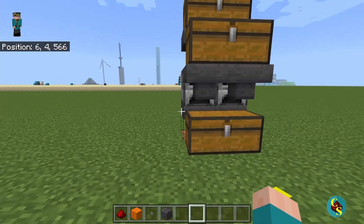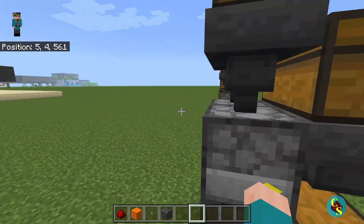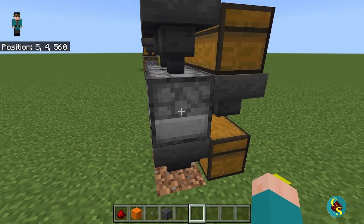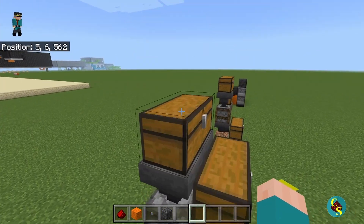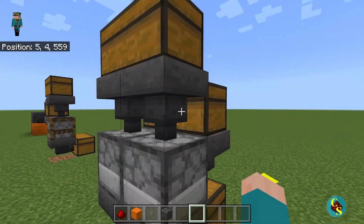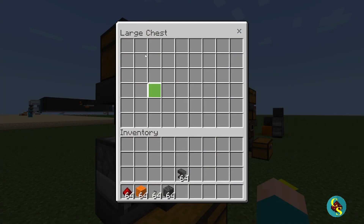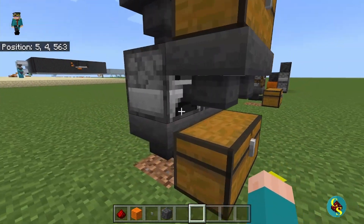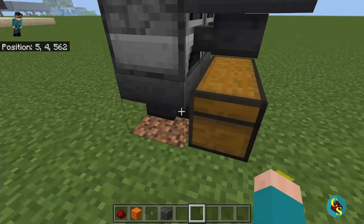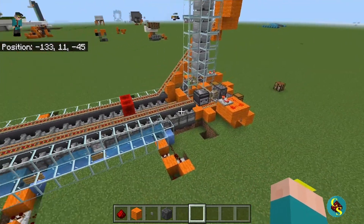The next contraption is what I believe to be one of the most essential in all of the game — an automatic smelting system. This design is one of the smaller ones, but you can go super massive with it. In the top you have your input chest where you put all the items you want to smelt. They go into hoppers and into the furnaces. In the front, this is where you put your fuel — like coal — in this chest. They go into hoppers and into the fuel line of the furnaces. When the items are done smelting, they come out the bottom hoppers into this chest.